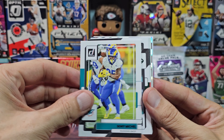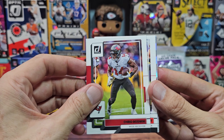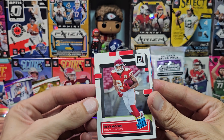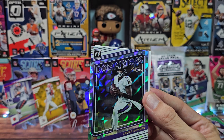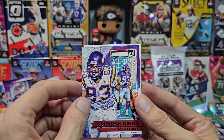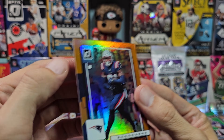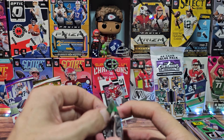Donruss pack one: we have Laviska Shenault Jr., Sony Michel, upside-down Zach Wilson, Joe Burrow. As you know, there's only one auto per hobby box in Donruss so it'll be very difficult to hit one. Here's another Kareem — different pose but the same game, the backgrounds look like they were taken three seconds apart. Justin Ross and Skyy Moore — hitting all the Chiefs rookies! A Gridiron Dominators for Lamar Jackson, Gridiron Kings for John Randall, a stat line numbered out of 81, number 42. At least we got a numbered card.